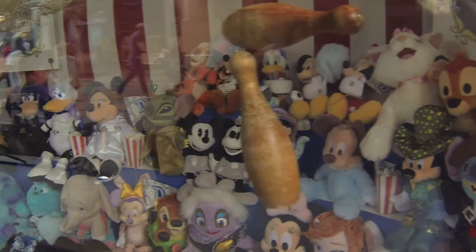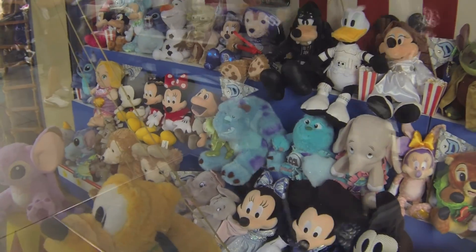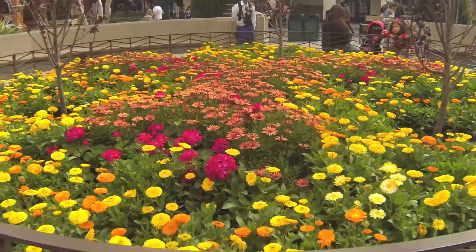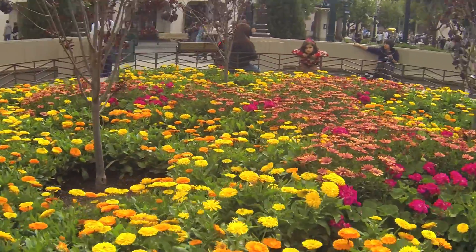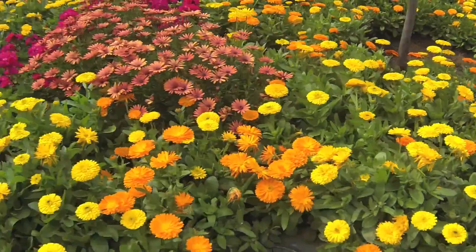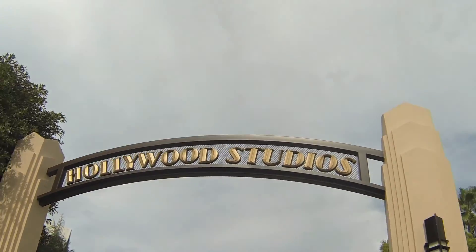Where is Maleficent? I don't see her here. Maleficent and black and white Pinocchio are not in here, but Toad and Genie are. Interesting. This is normally where the Christmas tree is, right here for Disney California Adventure. Right now it's being covered with a lot of really pretty flowers. Hollywood Studios — or rather, Hollywoodland.